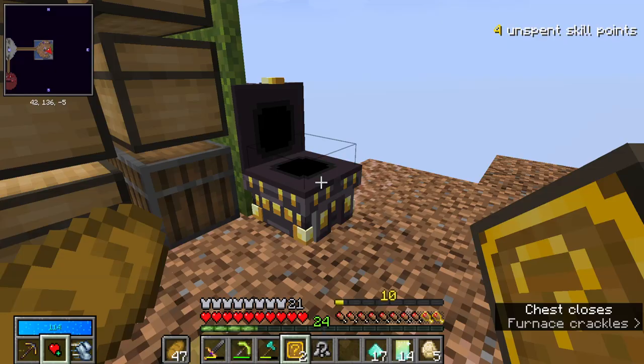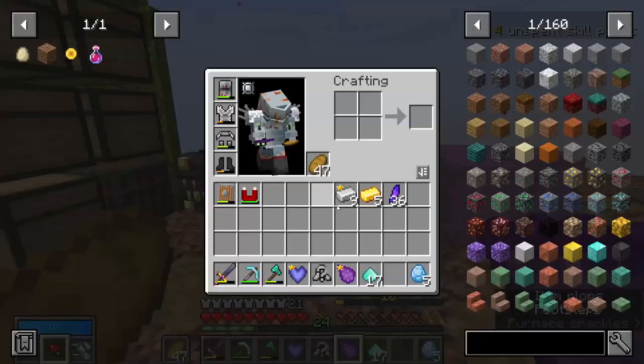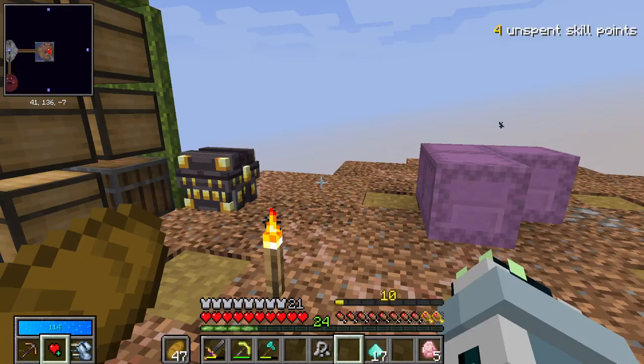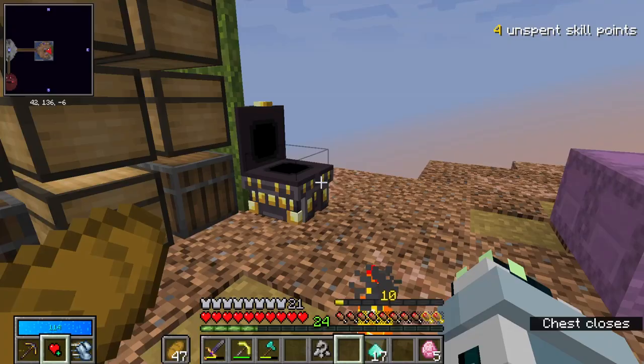We have two more mystery boxes: another omega ore and then some iron again. Now we have the relic booster packs, which we can quickly just roll. We seem to have got two relics: the dragon breath and the spirit element — that's kind of cool. We can put them up with the others. Them two are in the same set, so that's two for that set, and all these three are in different sets.